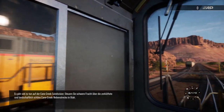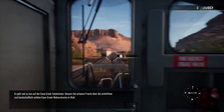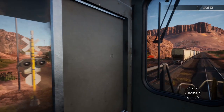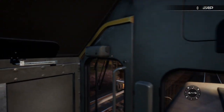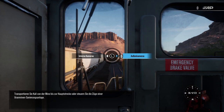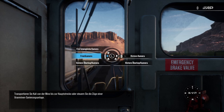Es gibt viel zu tun auf der Cane Creek Subdivision. Steuern Sie schwere Fracht über die zerklüftete und landschaftlich schöne Cane Creek Nebenstrecke in Utah. Transportieren Sie Kali von der Mine bis zur Hauptstrecke oder steuern Sie die Züge einer Uranminen-Sanierungsanlage.